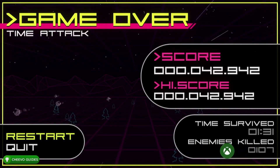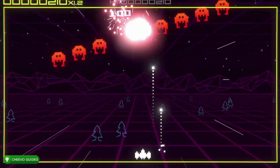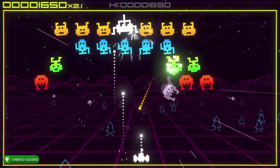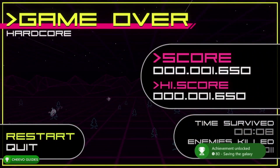Next we're going to go into hardcore mode. There's one achievement or trophy associated with this mode and honestly it's pretty simple — like ridiculously simple. All you've got to do is get 1,000 points and then die. That's going to give you an achievement worth 80 gamerscore for saving the galaxy.